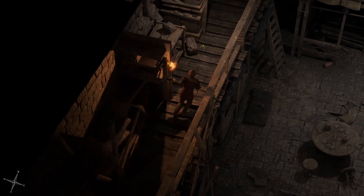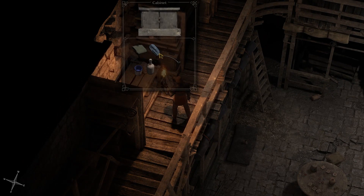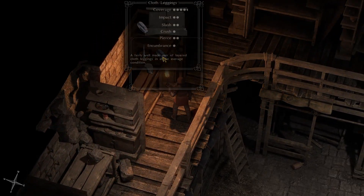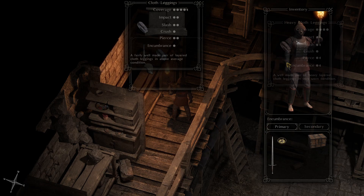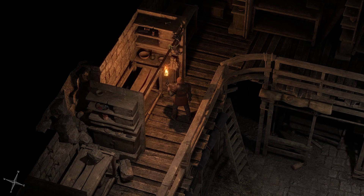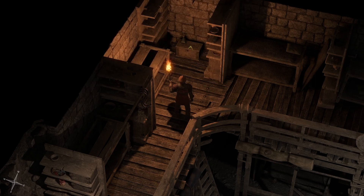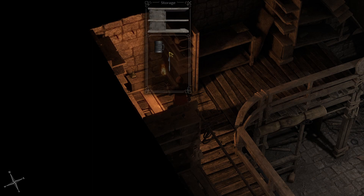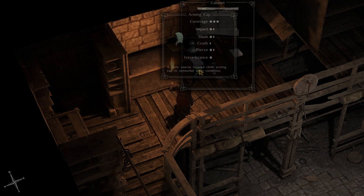Alright, don't need any of those items. Some nice cloth leggings — what do we have? Yeah, these are better. And we already switched to the greaves. I haven't even been paying attention to see if there were shoes. Forgot about that. Hey, there's an arming cap.